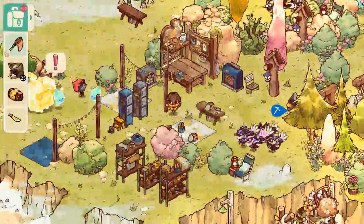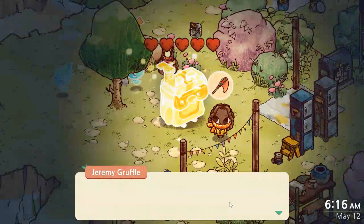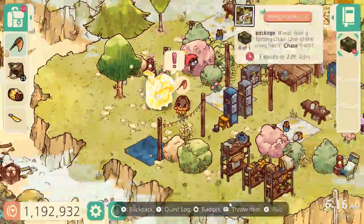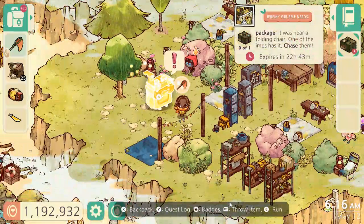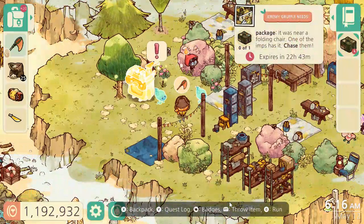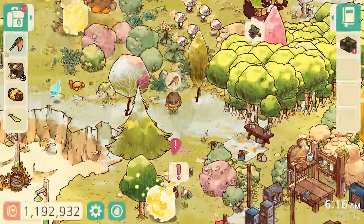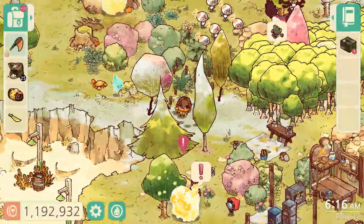Let's head over to Jeremy Crawford. Who can we help you with today, Jeremy? The spirit smiles. He needs us to find a package — it's by the folding chair. An imp has it though, so it should be a little bit easier to spot. Let's chop down this brush over here.